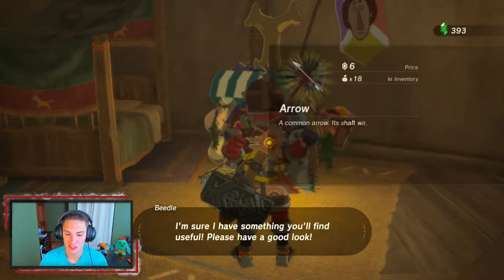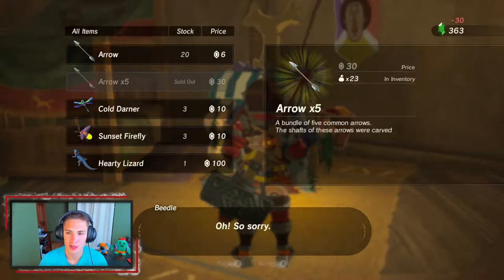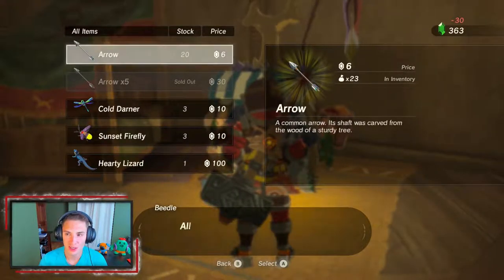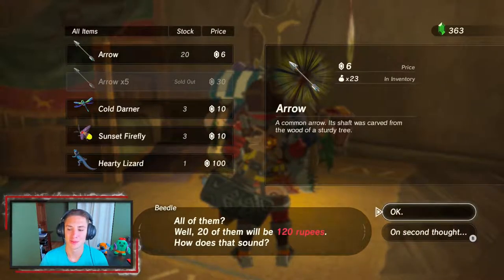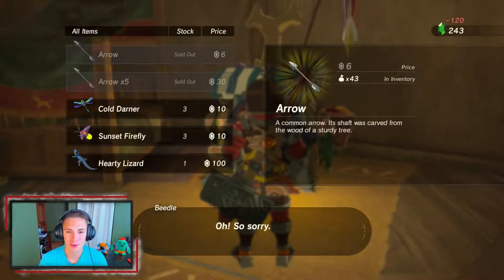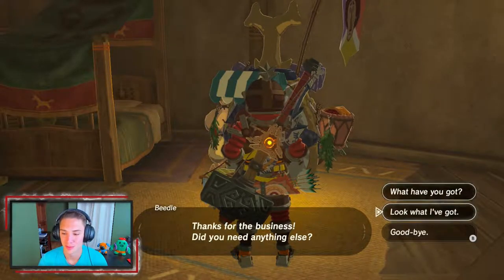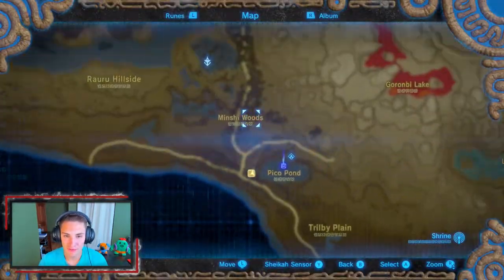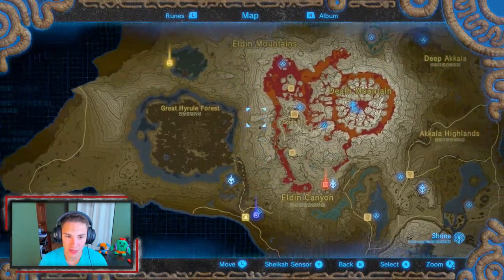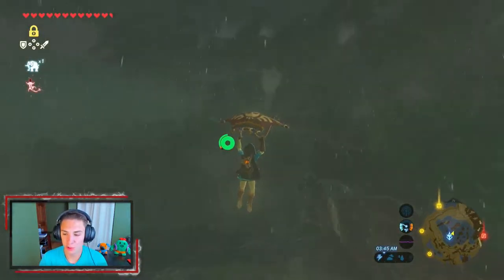There's a merchant here — we're gonna sell some stuff and buy arrows, all of them. We got some rupees now, which is nice. Back in the beginning we needed arrows but had no rupees, but now we've been collecting rocks and selling them to get rupees. We're good now — we're just gonna fast travel back to the Woodland Tower and make our way over to the Tye Flow Ruins.